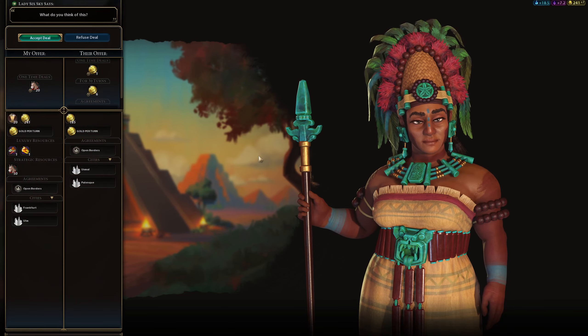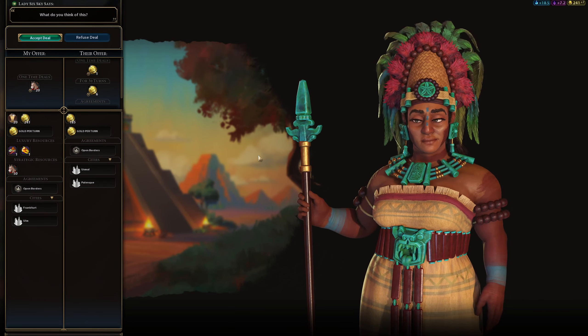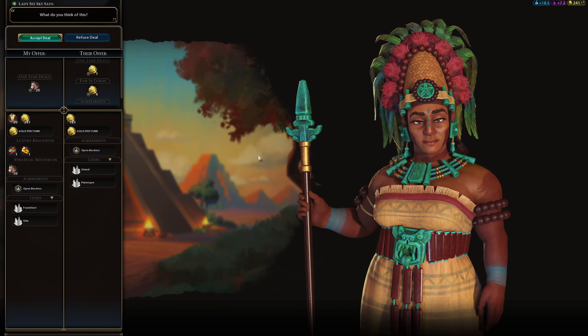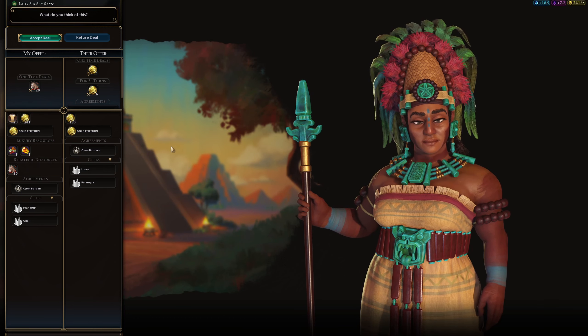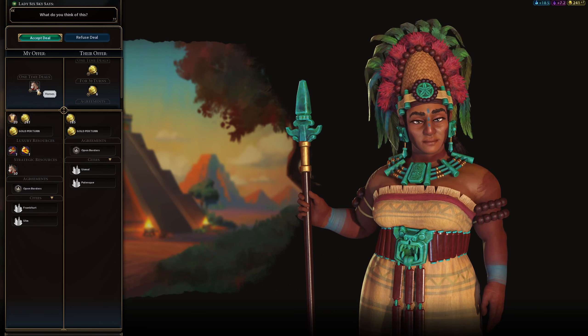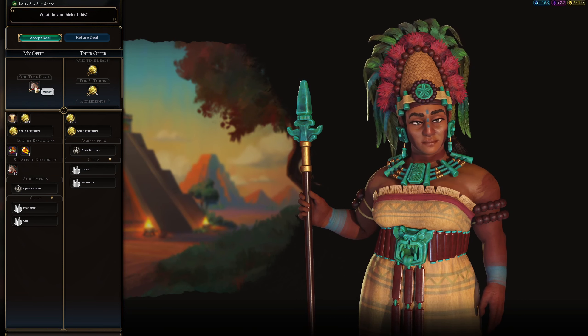Starting right where we left off, I've just hit next turn and this Lady Sixth Sky civ has come up and she is looking to trade with me. This is something we haven't discussed before, but the more civs you encounter, the more opportunity you will have to trade almost everything with them. In this case she is looking to buy 20 of my horses from me, and I'm pretty sure I'm actually capped on horses at the minute.